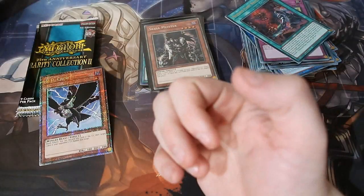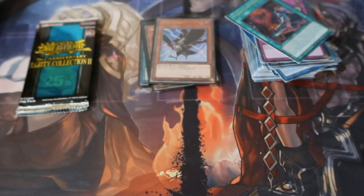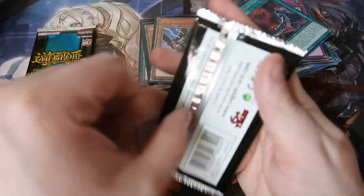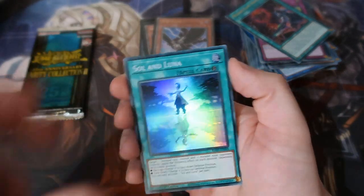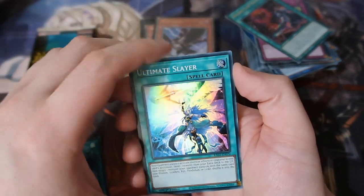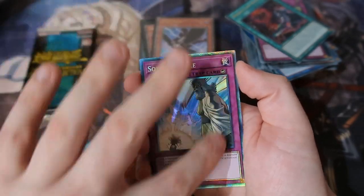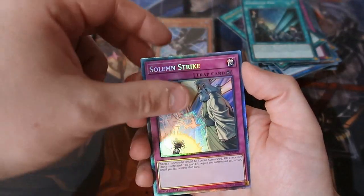Wow, nice. Oh my god — second Quarter of a Century Rare, people! Second Quarter of a Century! Here we go, here we go. We got Sol and Luna, Ultimate Slayer Super. Eight packs. Collector's Rare Sol Strike — I'll take it, I'll take it, I like that.